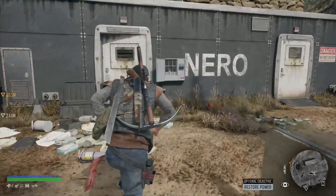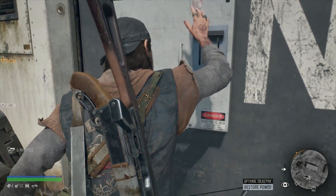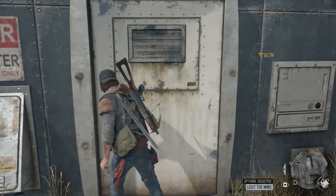The chest will have the fuse that you need to open up the Nero doors. You turn the fuse in right here. Once that happens, go back to the generator, turn that on, and the doors will open. Go in, grab your stuff, and you'll be good to go.